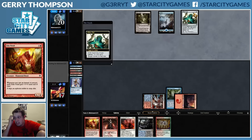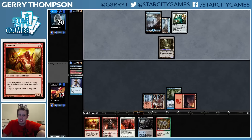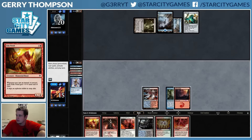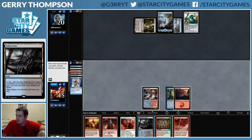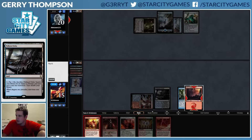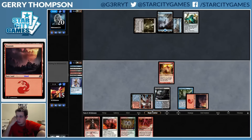We're hoping that Blessing gets us there. They can Vial in Silvergill Adept and they'll have a Dismember that I know about and a bunch of other cards, so still pretty scary. That Lightning Bolt's not bad. Probably gonna need to fetch another Steam Vents, which is gonna be painful.